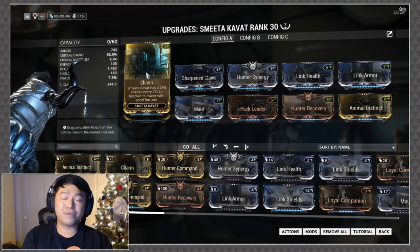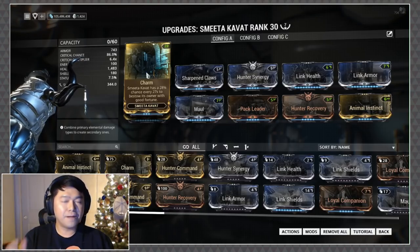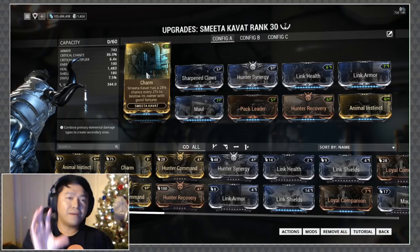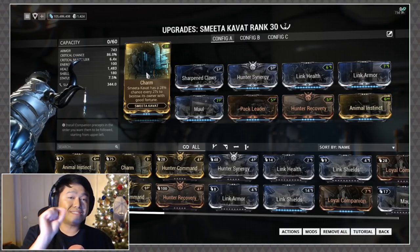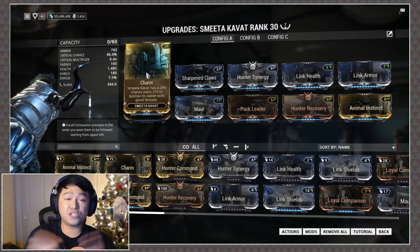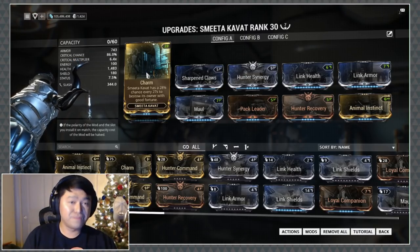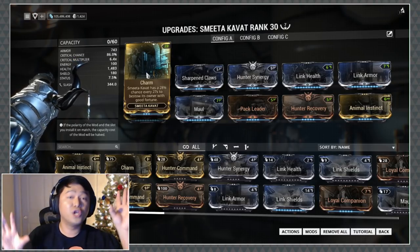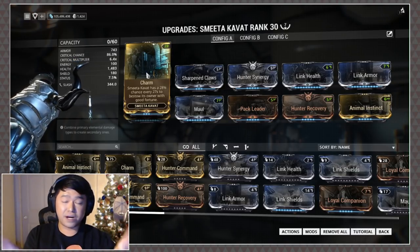Double pickups aren't just double energy, double credits, and double resources — you're also getting double affinity gain. The buff doesn't specify what it is, but you can tell by the timer: if you see a buff that is over 30 seconds in your timer window, it's actually a two-minute double pickup buff.